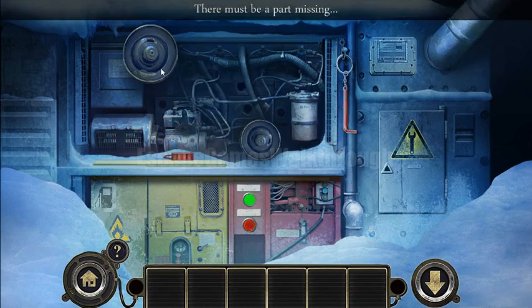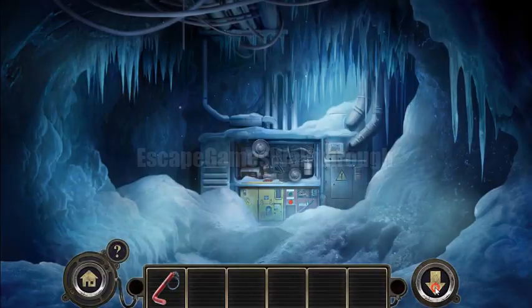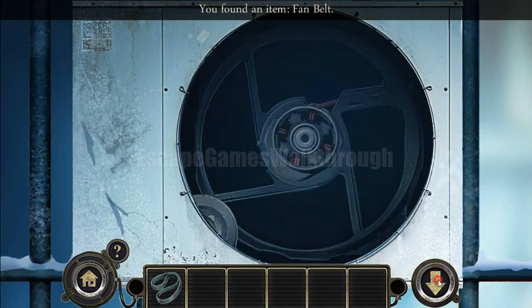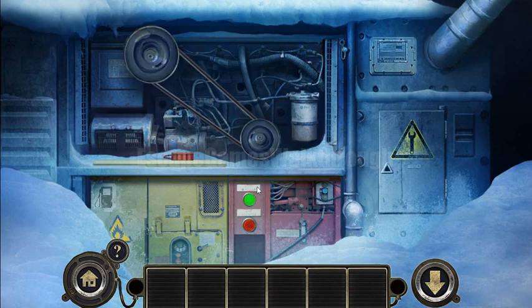We've filled the generator. We can start it, but we need a belt. So let's take this key and go back to this fan — remove it and get the belt from there.